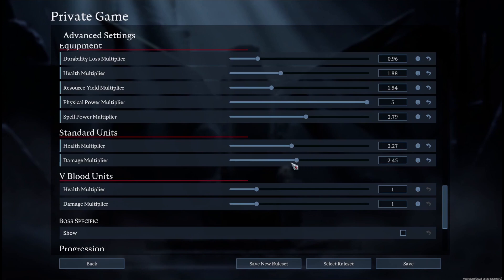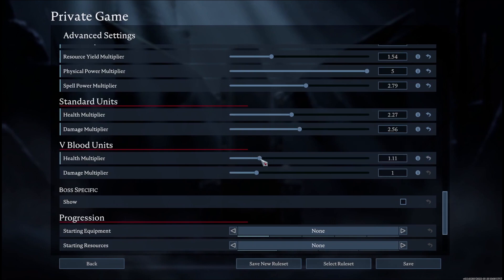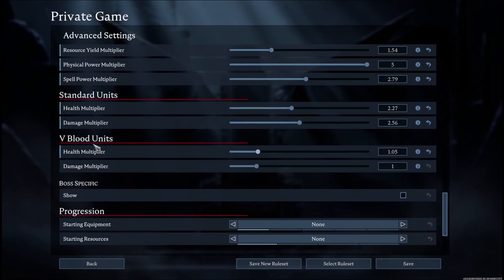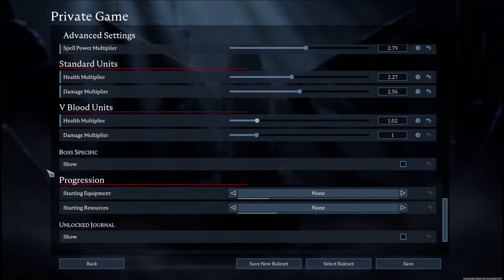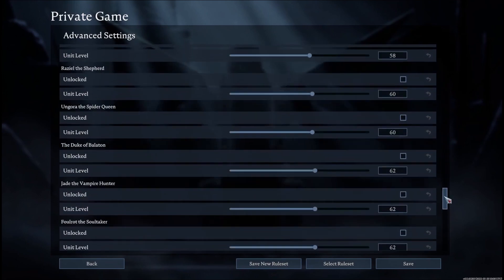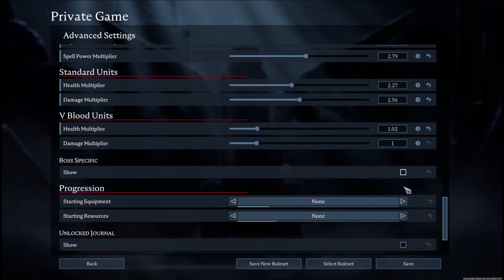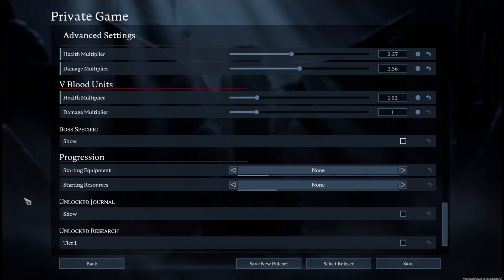Standard units health multiplier lets you change the health and damage for any AI unit. The VBlood units section I'm still experimenting with, so I'll cover that in another video. You can enable boss-specific settings right here, which lets you change the level or power of each individual boss in the game — very useful if you want to increase difficulty.